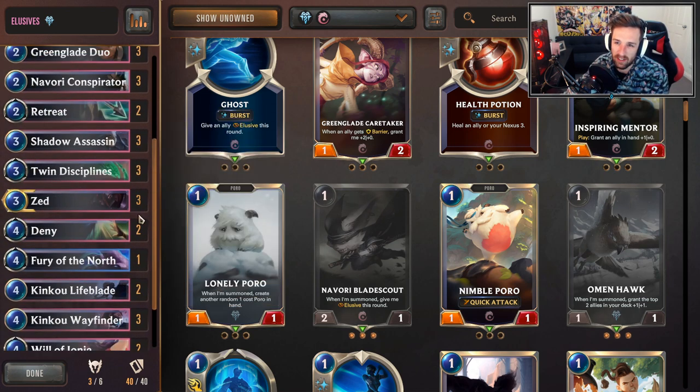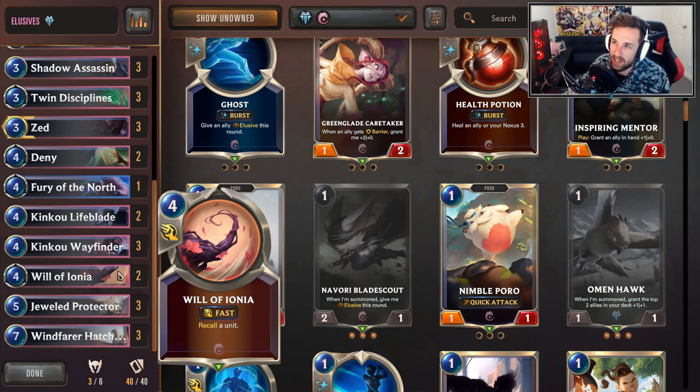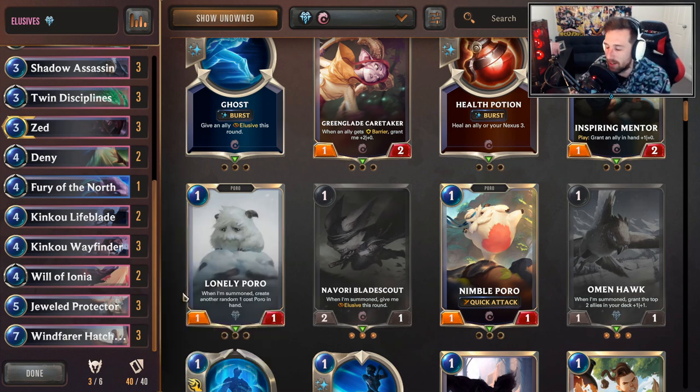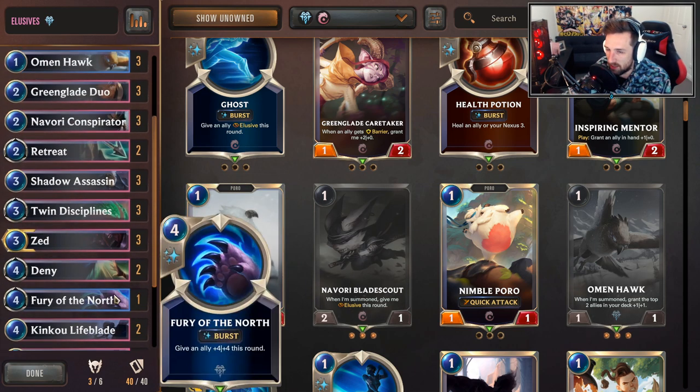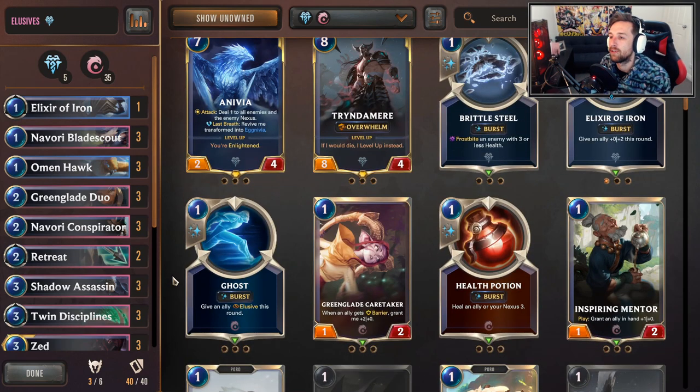There might be a matchup where you think it's okay to start playing on curve, but you might be better off keeping greedier mulligans and pushing it a bit later, because you can sometimes outvalue control decks. It's easy to play, but also easy to mess up. We played a fair bit of games today — went six and three. I'm not sure how many games I'll feature in the video, but I'll put some good ones in. You guys have a fantastic day, thank you for the support, and I will see you soon.